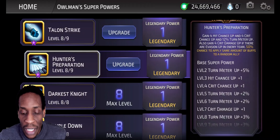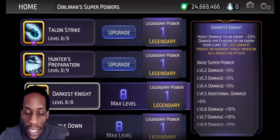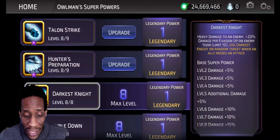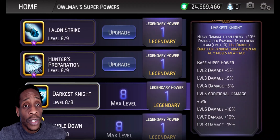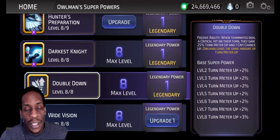50% chance to apply the same amount of buffs to a random ally — I wish that was 100% chance and to all allies, to be real. Darkest Knight: heavy damage to an enemy, plus 20% damage per evasion up on the enemy team — that I did not know. So if there's a bunch of evasion ups, he's going to do damage; that's plus 200% damage on his A3. Use Darkest Knight on a random target when an ally misses an attack. Now the problem is, if an ally misses, typically it's because someone has evasion ups, and Darkest Knight is not a can't-miss ability — so it does miss. He's kind of designed as an anti-evasion toon, but his A3 is not can't-miss. It bothers me.